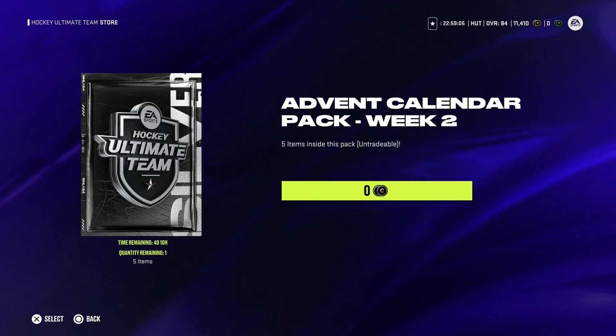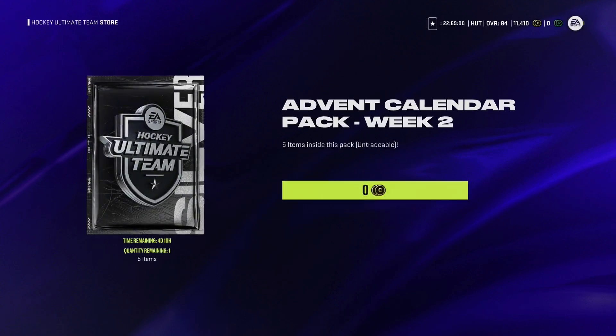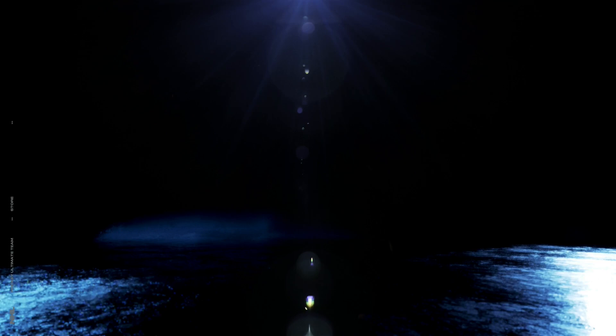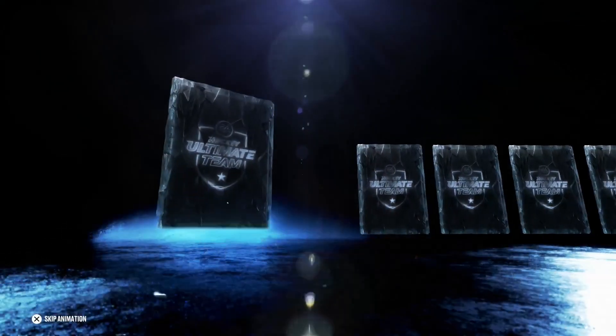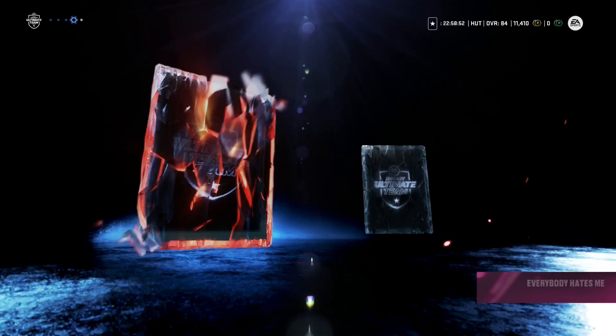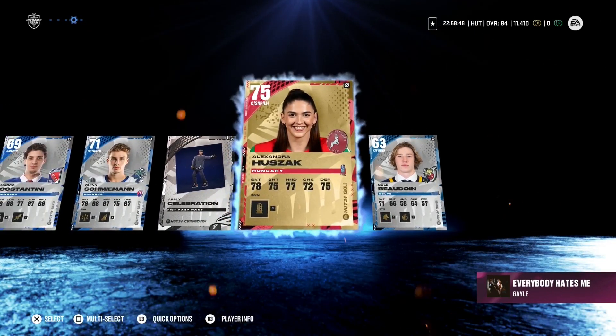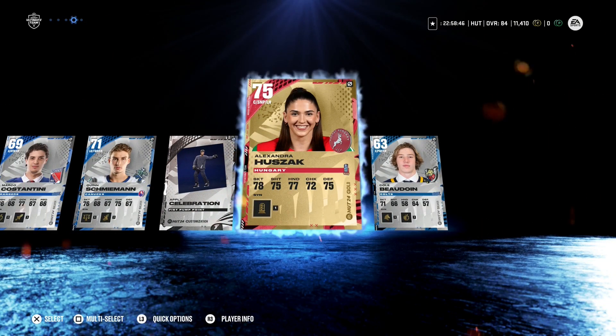Right before we get into our Hut Rush packs, we have two Advent Packs from both accounts. They have moved up from Bronze to Silver, which gives us five items and a better chance of pulling golds. Five cards, which is nice. Let's see if we can get lucky and pull a gold — which we did. That's always a bonus because those can go towards Gretzky, Lemieux, or Howe.